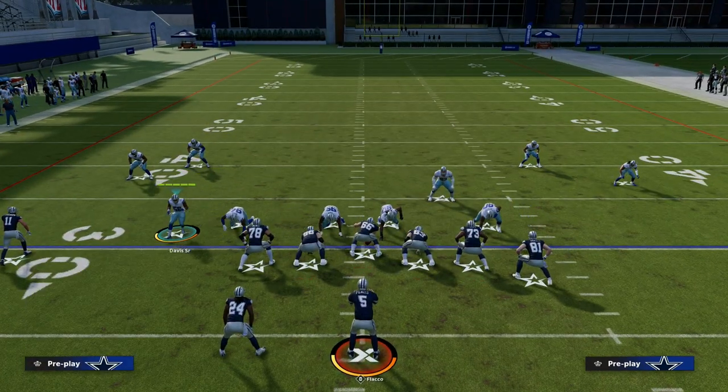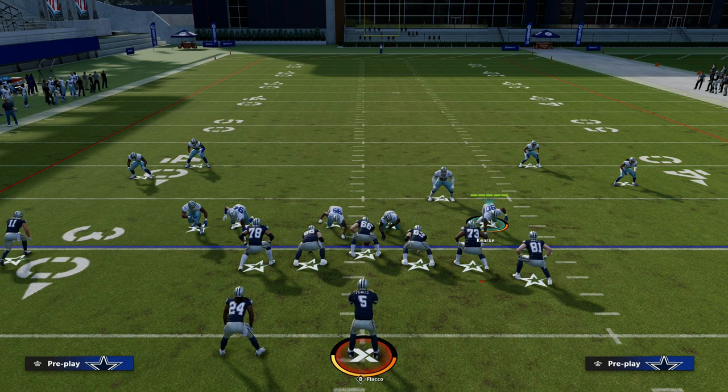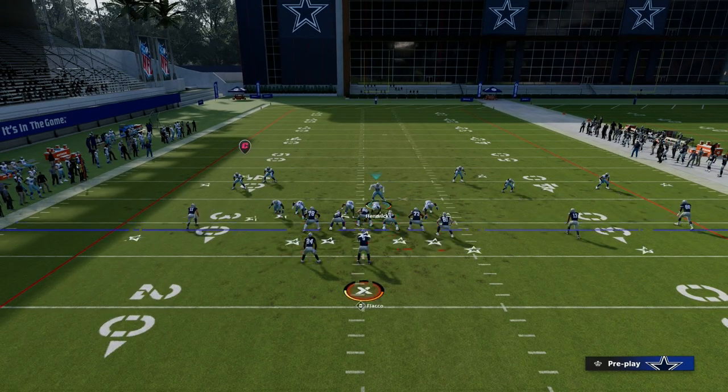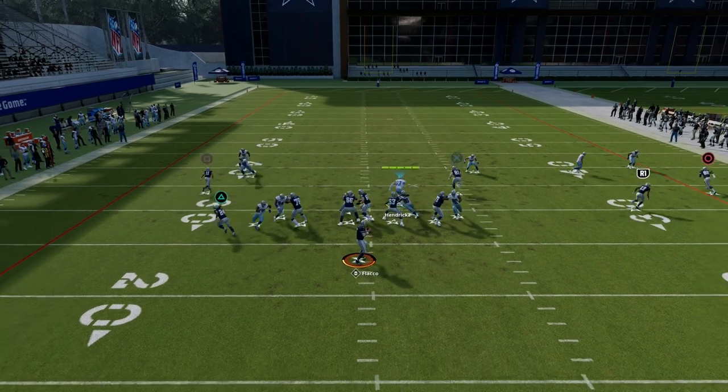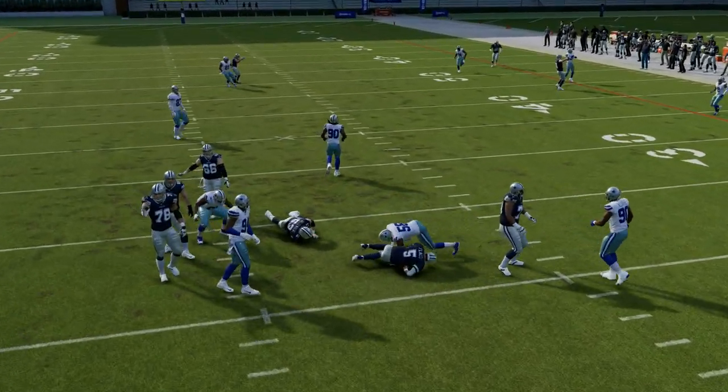One other thing I want to show is what happens when I move this linebacker out, put him on the contain — and you see we get really clean loop pressure out of that. Then I'll show you one other thing with 3-3 Cub.